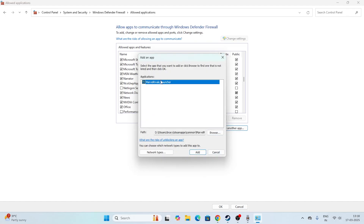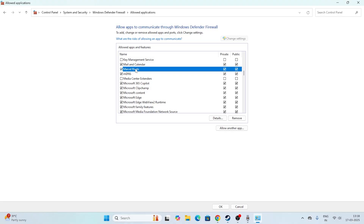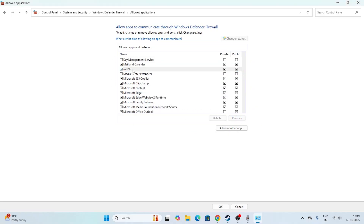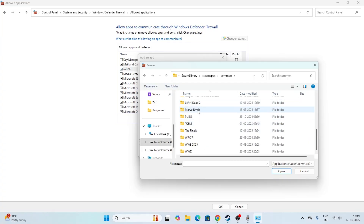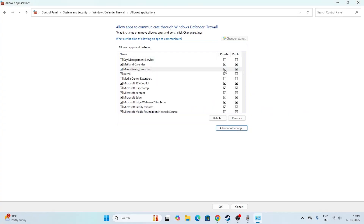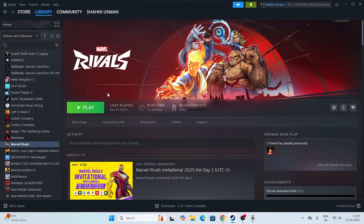If it says the launcher is already added, scroll down and check that Marvel Rivals is listed. If it is already added, just cross-check whether both Private and Public checkboxes are marked. If Marvel Rivals is not listed at all, click 'Allow another app', go to Browse, navigate to the installation folder on drive D, Steam library, Steam apps, go to Marvel Rivals, select the launcher, click Open and add it. Make sure you put a check on both Private and Public boxes — that is very important. Once done, close this and check back.